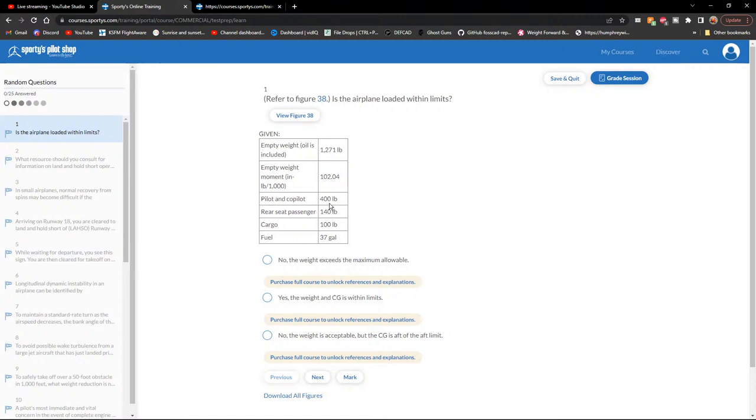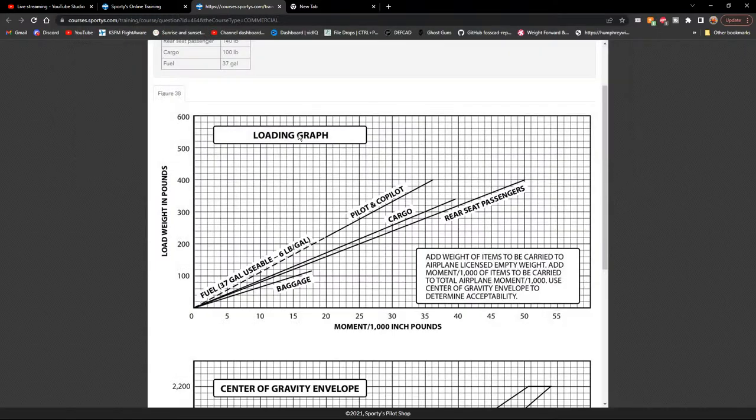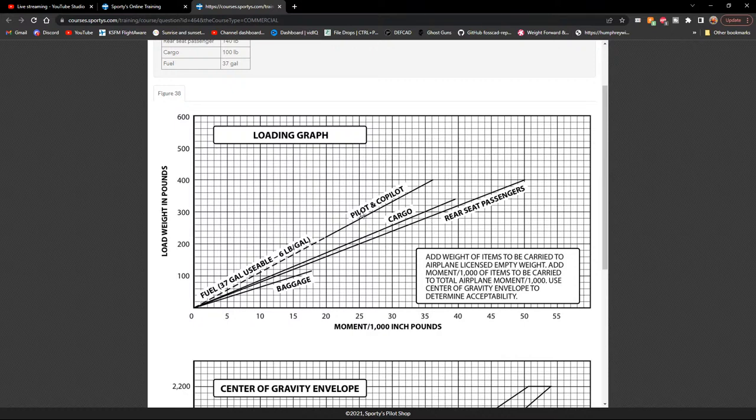Working through the calculation: the empty weight moment is 102.04 — they already gave the inch-pounds, so the empty weight itself isn't needed directly. Pilot and co-pilot are 400 pounds; using the chart, that gives a moment of 36.